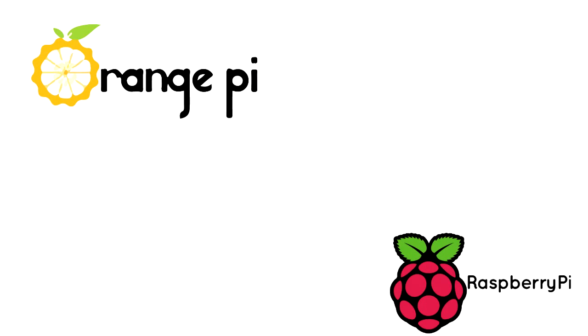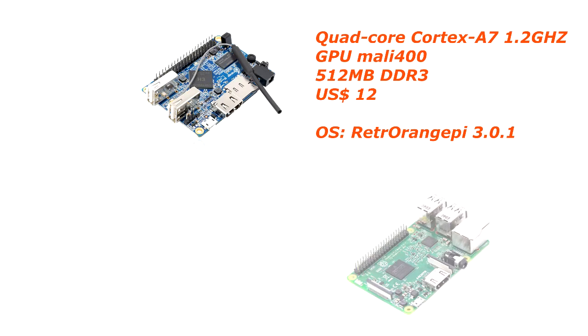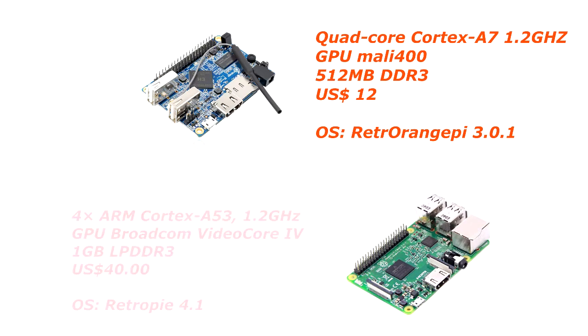Welcome to another Battle of Pies. Today we will test the Orange Pi Lite against the Raspberry Pi 3. The Orange Pi Lite has the same hardware as the Orange Pi 1. The only difference between them is the Wi-Fi on the Orange Pi Lite.